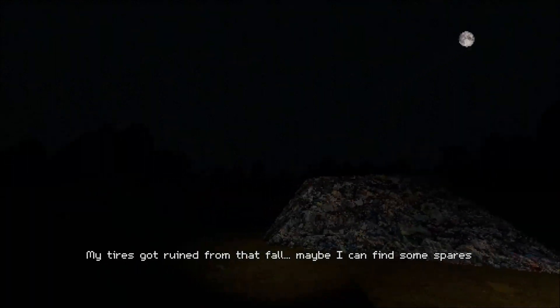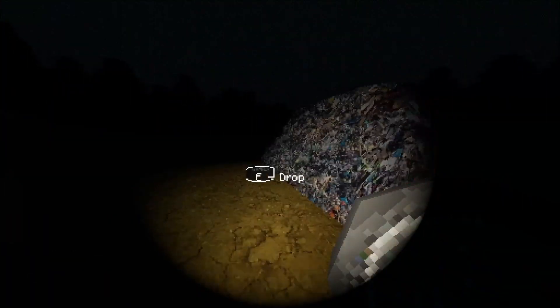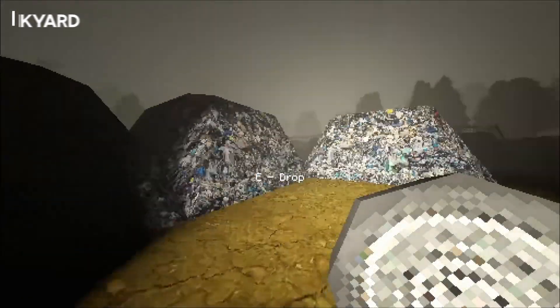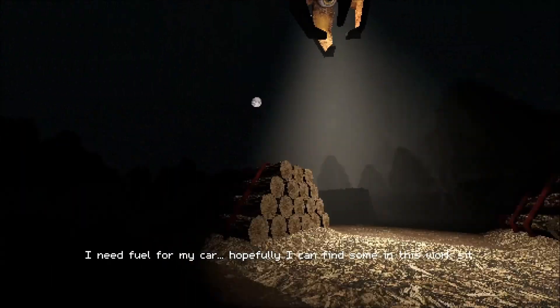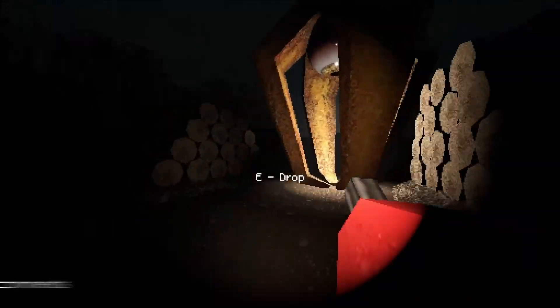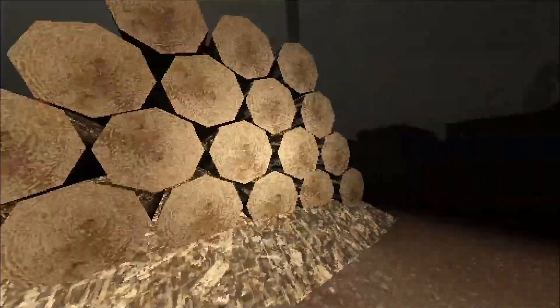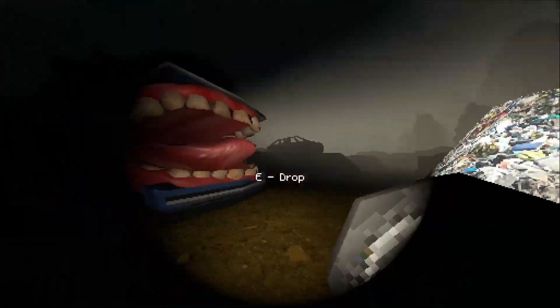Number two. After an accident sends you swerving off the highway, you find yourself in a junkyard. Your car is damaged, but thankfully, you might be able to find the parts you need to repair it. You just need to avoid the dangerous mechanical monstrosities that want you to leave, gather fuel, and find parts as you evade grotesque mechanical human creatures in an effort to survive the night. The game uses a PlayStation graphical style and borrows from other atmospheric horror games. There's also this car with a mouth that tries to eat you — you have to check it out for yourself.